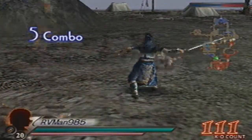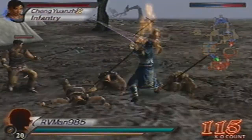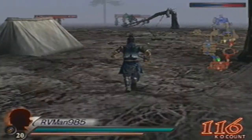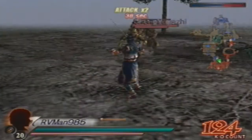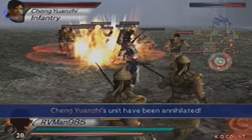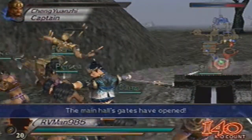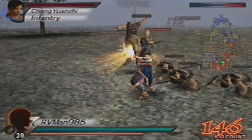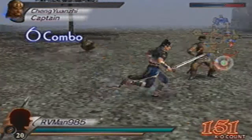On top of that, they can interrupt your combos. So even if you're trying to take out the altars or defeat Zhou Sang, you've got to realize that the Phantom Soldiers tend to interrupt you, and they can also clash with you. In Dynasty Warriors 4 Empires, the Phantom Soldiers could actually clash with you and take away your Musou gauge — that happened to me once or twice, but I managed to destroy the altars before they did.